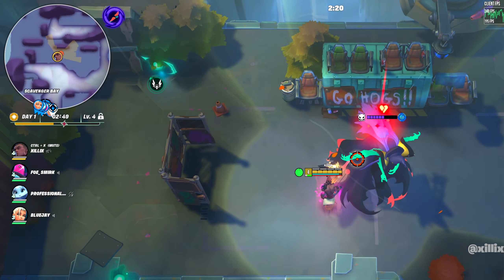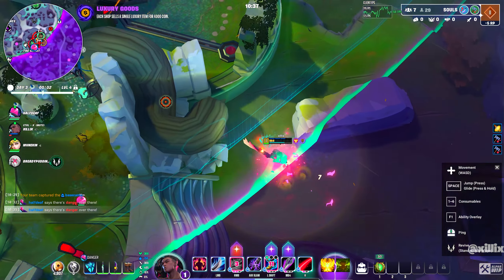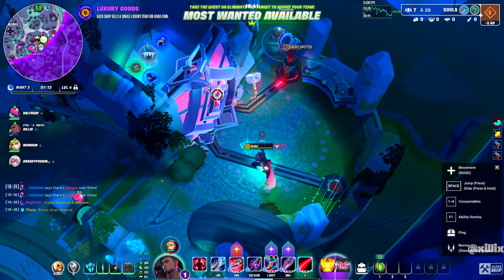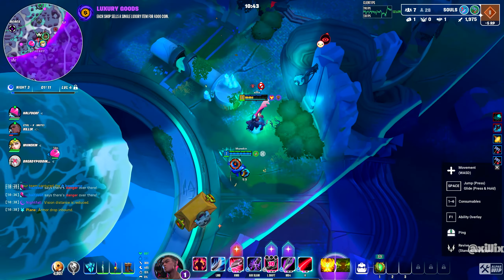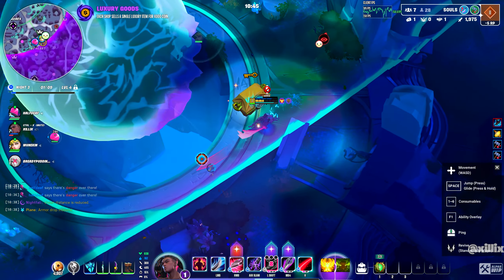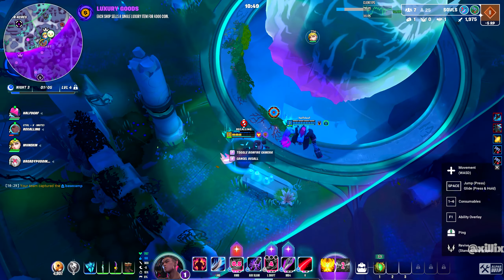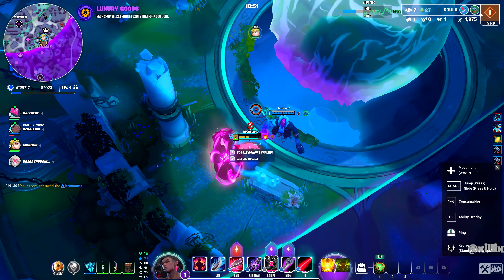Now let's go to our third category: base camps. Not only can you repair armor at these places while capturing them, or even upgrade your vibes to hyper vibes, but you can also heal at them. You can teleport back to them later if you're getting chased down by a team and need to reset. Just make sure your base isn't out in the storm.